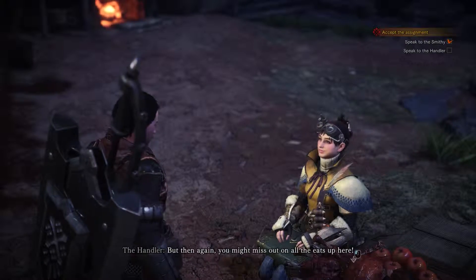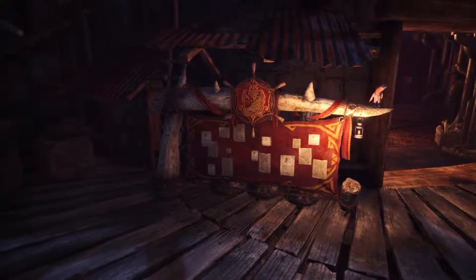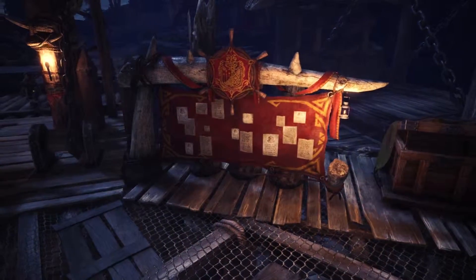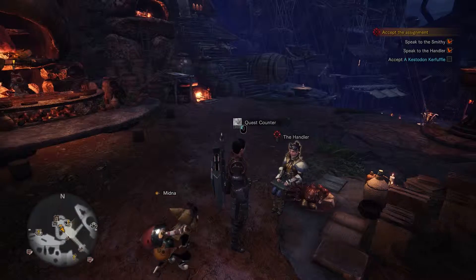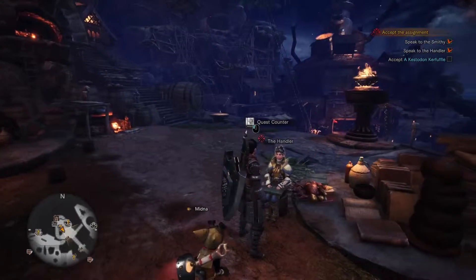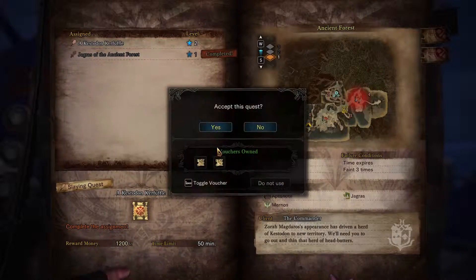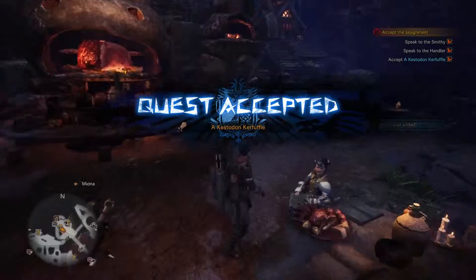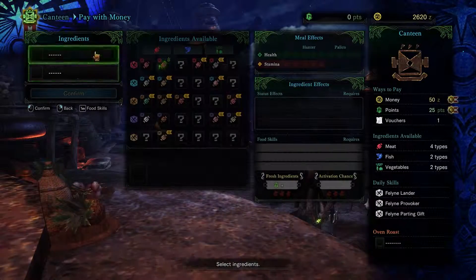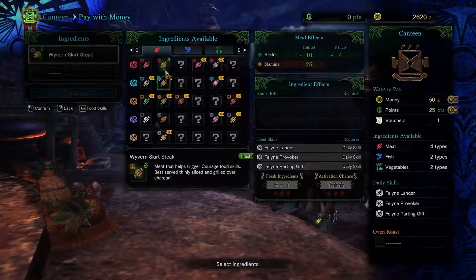You can start quests from the quest board too, so you don't always have to come here. It lists the same quests, so don't worry about having to check two places — saves a lot of time. That's convenient. Alright, so of course now we have new ingredients, and we can unlock new skills because we have more ingredients to choose from on the board.